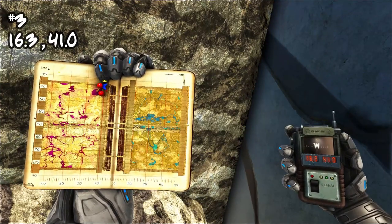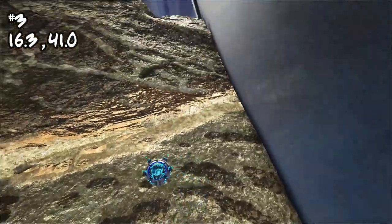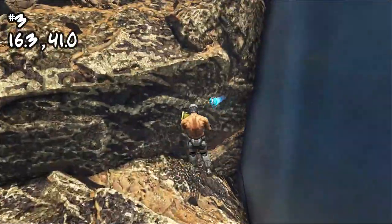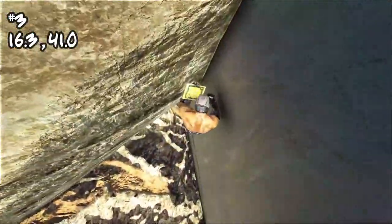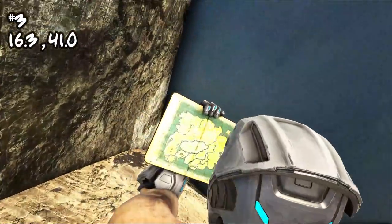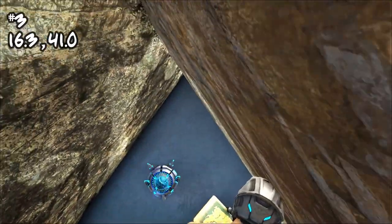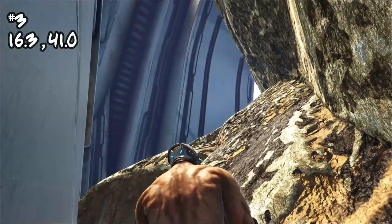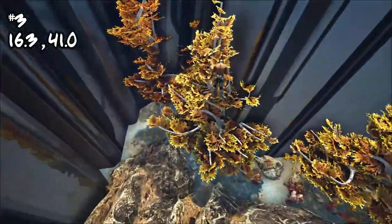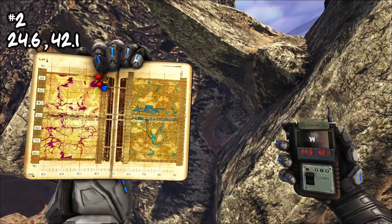Coming in at number three, located at 16.3, 41.0 — this one is definitely the smallest on the list, but it's also probably the least noticeable. It's tucked right in this corner and you have to kind of drop down into this little nook and cranny. There's enough space for a prefabricated base or a solo player to get started, and it's just really out of the way. Not a ton of resources super close, but enough stuff to help you get started.